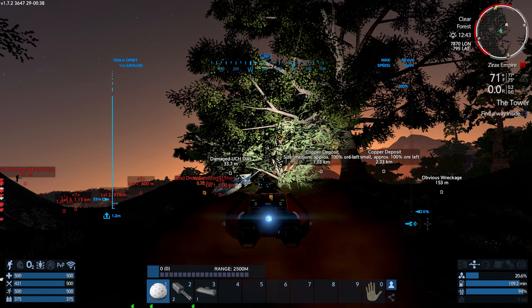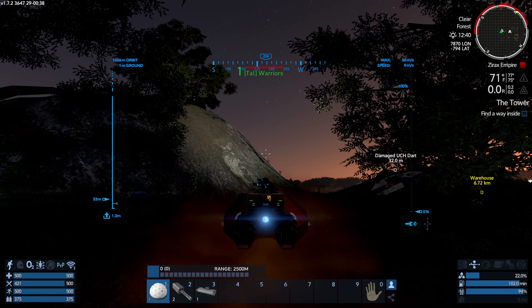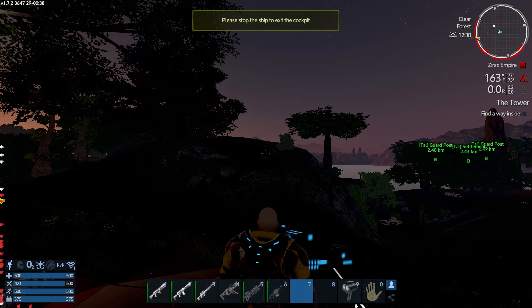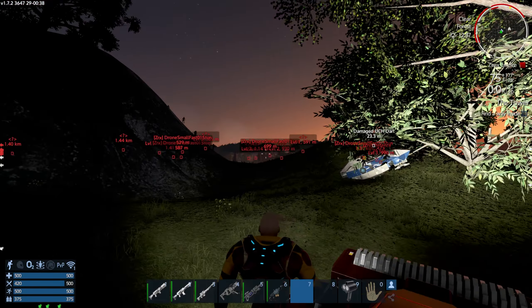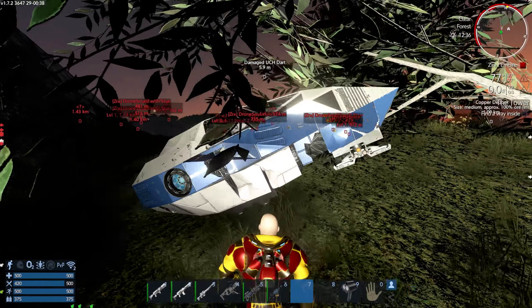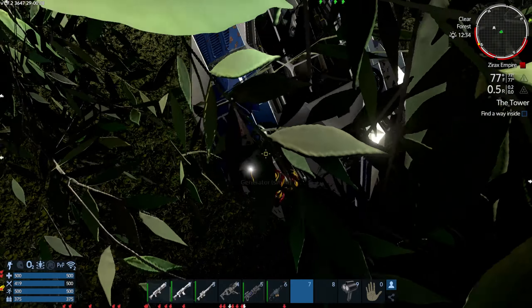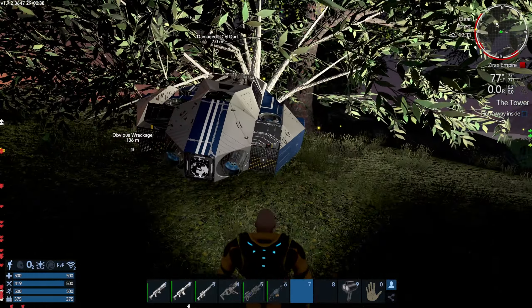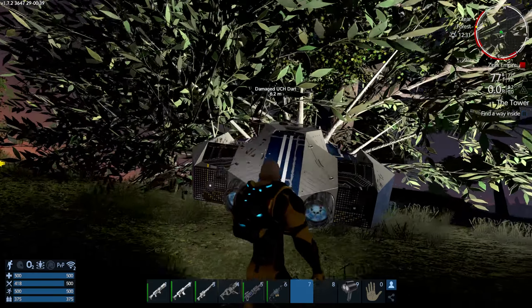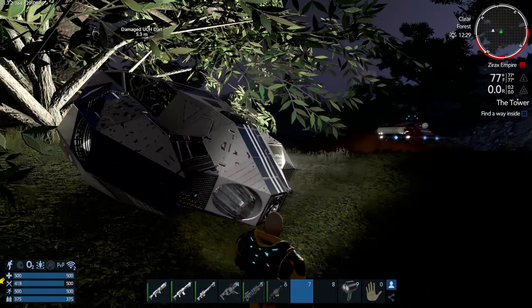There's a guy there - is that Talon? Don't shoot them, they're Talon! We're friendly with them, we don't want to annoy them. Why are they wandering around in Xyrax territory? Doesn't make sense. Here's the UCH Dart - a damaged UCH Dart. It needs thrusters here and there.